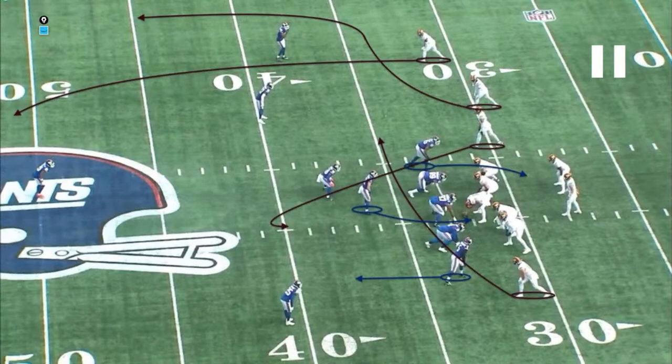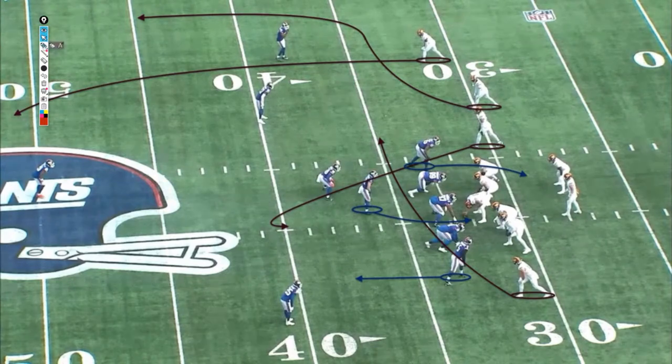Pre-snap, we've got a pretty basic shallow cross concept, which is the core of this play. You have a player spotting up over the middle and Logan Thomas running the shallow, then a little post-wheel concept up top. The idea is you read the post and the wheel, then the shallow cross comes naturally into your vision as the underneath check-down option. If you get pressured, your ideal hot route is that shallow cross. It's a concept they've run quite a few times this year — something the Chiefs ran a lot last year with some success.